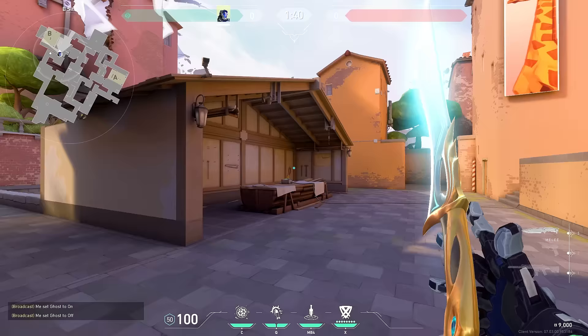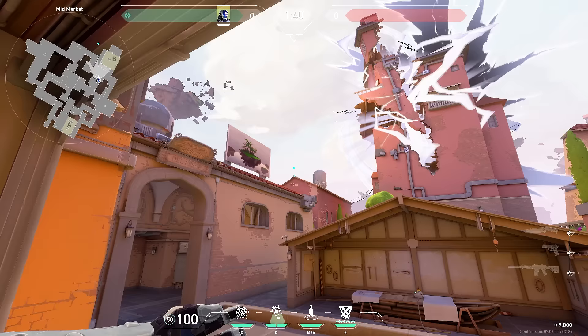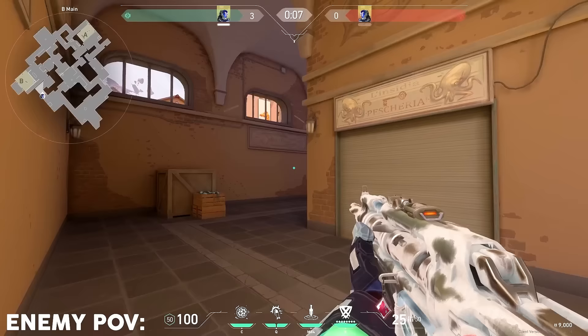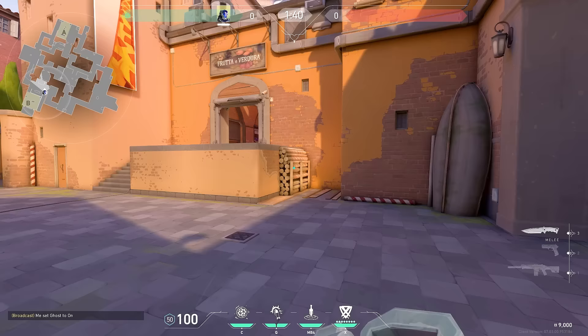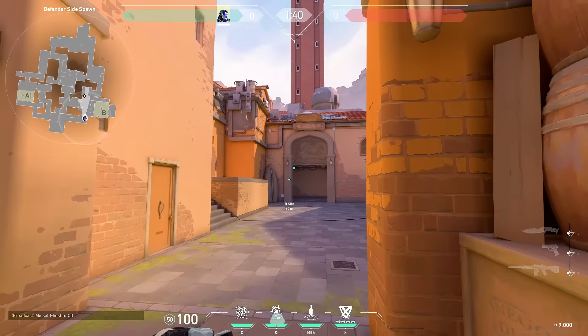If you ever want to fight B main aggressively and have your teammate push up off of this flash, stand in the middle of this door, aim at the top of this roof right here, and move it slightly up until it's in line with this thing here — just like that — and do a normal throw. The flash will pop through this window right here, blinding anyone in B main, anyone walked up here, even allowing for your teammate to peek off of this flash and maybe even push through and get more kills.